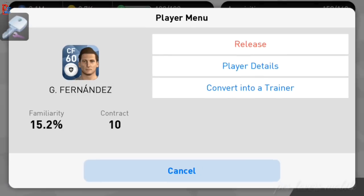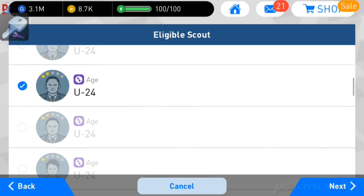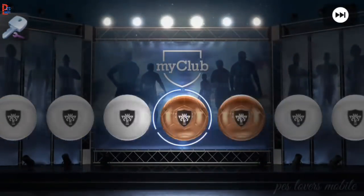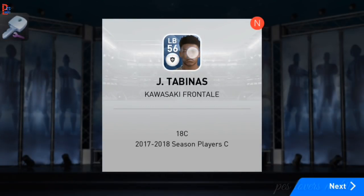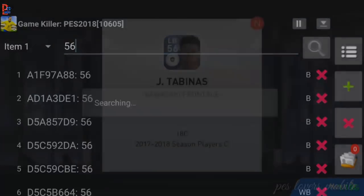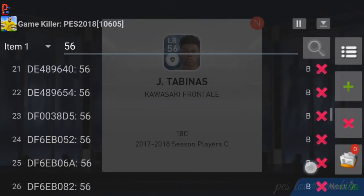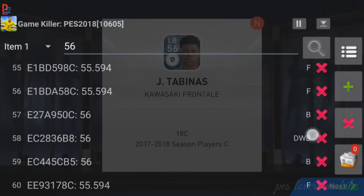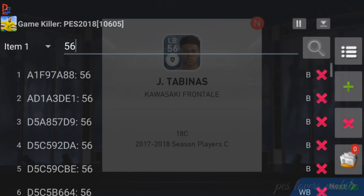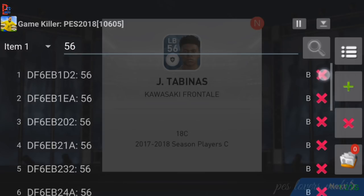Minimize Game Killer again. In the second step, do the same thing — open the scout again. We got a 56-rating player; search it again in Game Killer. As you can see, we got a list. Now we need to find the DWV value. This DWV value will tell us which player we are getting. Delete all other values except the DWV value. Sometimes you may not find the DWV value — in that case, open the scout again and repeat the process until you find it.